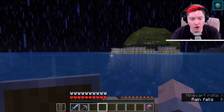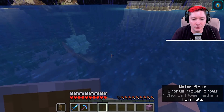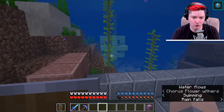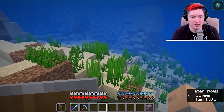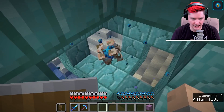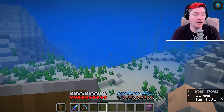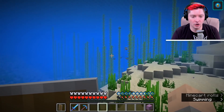You'll want to go into either riverbeds or oceans to look for drowned that naturally spawn. A drowned does not need to be holding a trident in order for you to get one from them — you can kill any drowned and there's still a chance a trident will drop. I'd definitely suggest having a conduit, which helps so you don't have to breathe underwater whenever you're looking for these drowned.